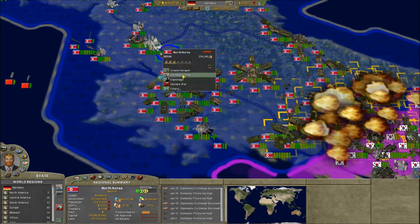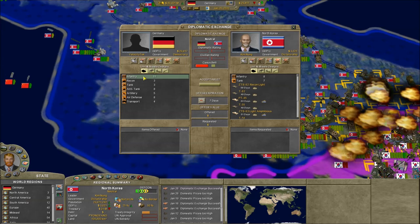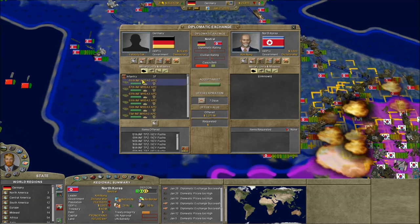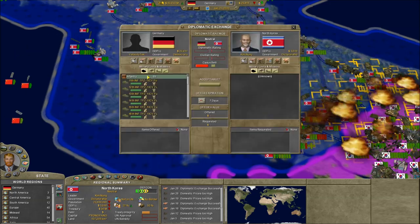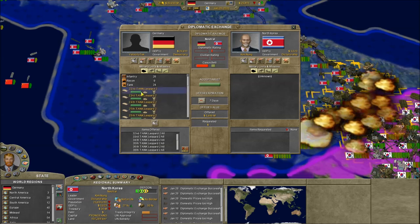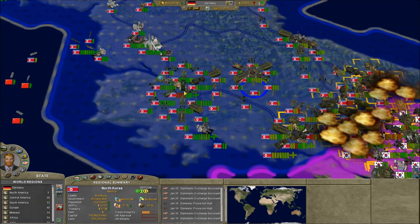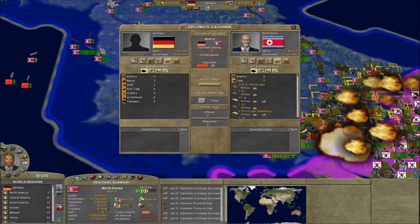We're just gonna mess with them because we have to wait for stuff to build anyway. We're gonna send them a ton of our infantry, see if they can't win this war. We're gonna send them some tanks — the 2A6s — and leave myself with 10 tanks. There they go — and they just go straight into reserves. Come on guys, you kind of need them, by the looks of things.